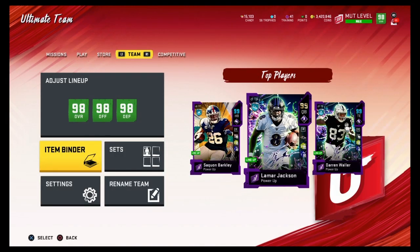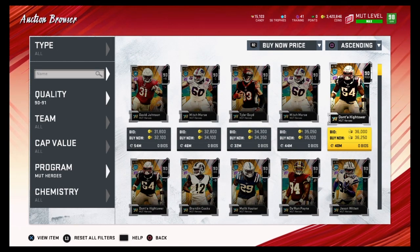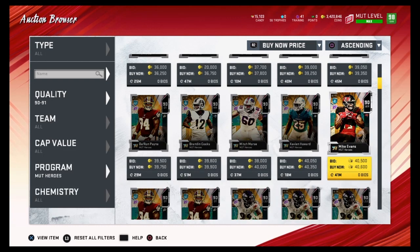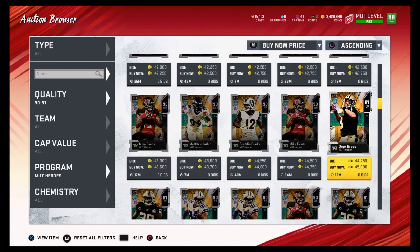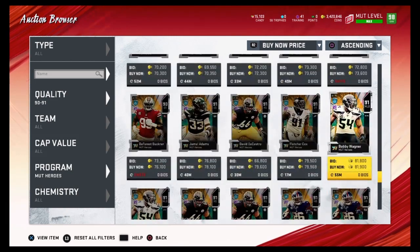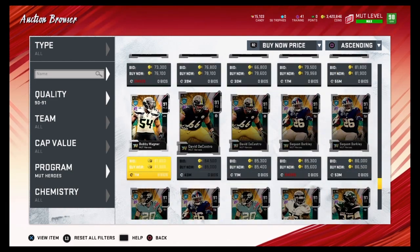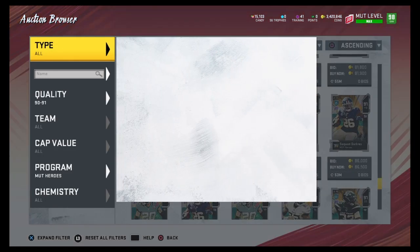Let's get right into the coin making method. The method we've been talking about is the MUT Hero set. Coin making methods in general are going to be a little harder to find, but I'm going to do my best to upload one every single day. There's also an 87-plus Easter re-roll set I might make a video about soon, but right now let's focus on MUT heroes.